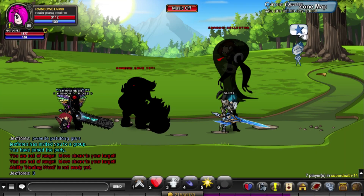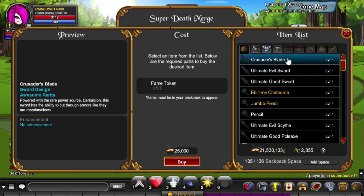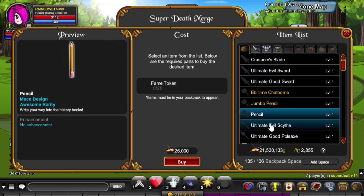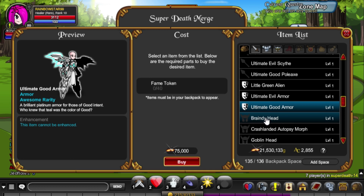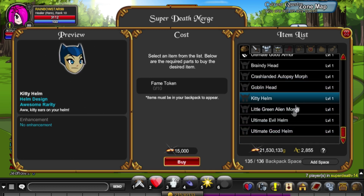All right, done. As you probably know there are a lot of items for the merge shop — there's good and evil items. The only way to get them is to get fame tokens, so you do the quests and you're gonna get a fame token.